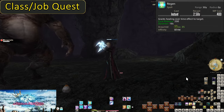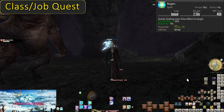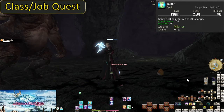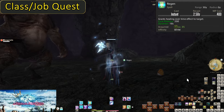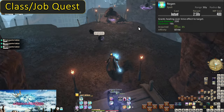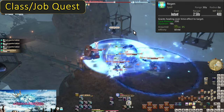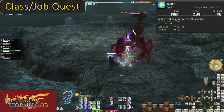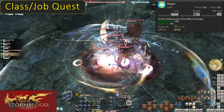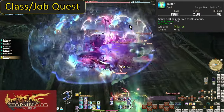Level 35: Regen. This is our first HOT — heal over time. It has no cast time and costs 400 MP. It does no direct heal, instead placing Regen on the target for 18 seconds. It will heal every 3 seconds for 200 potency — 6 ticks of it, for a total 1200 potency heal. That is a very big heal, but due to the time aspect of it, it slowly trickles in. When combined with your other heals, that is a good thing. Damage is more consistent than it is burst, and you have plenty of tools for dealing with burst damage besides.